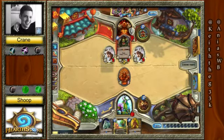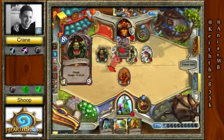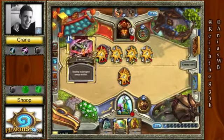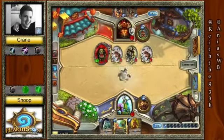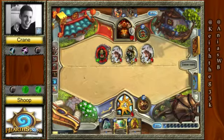He goes with Grom. He could Grom, Whirlwind, Execute — that's a perfectly fine play right there — taking everything to the face of the Druid. Crane looks to be setting himself up to take game number 3 after being down 2-0 early.